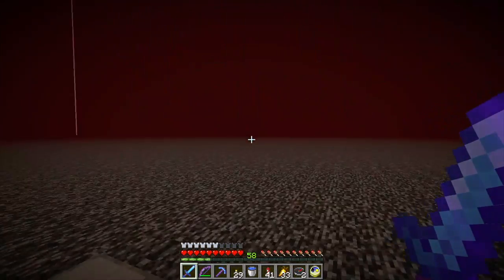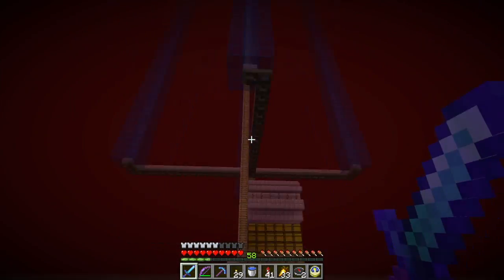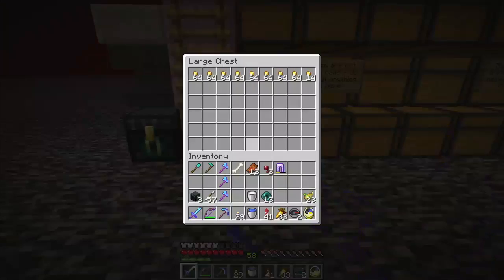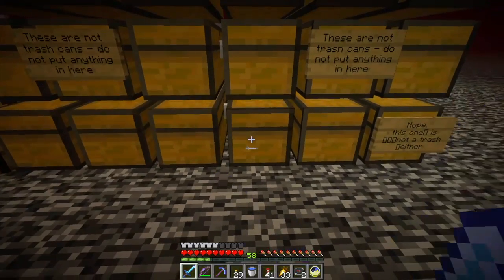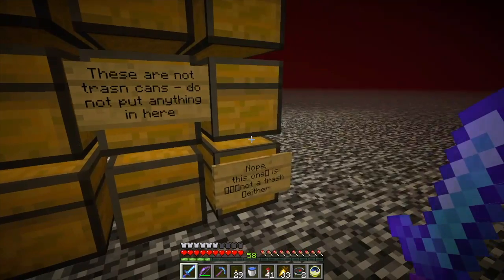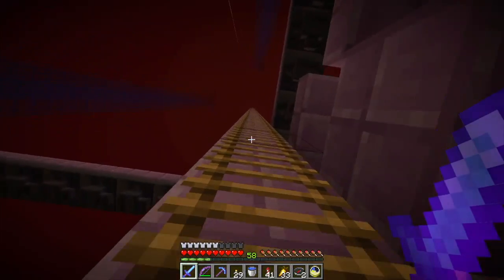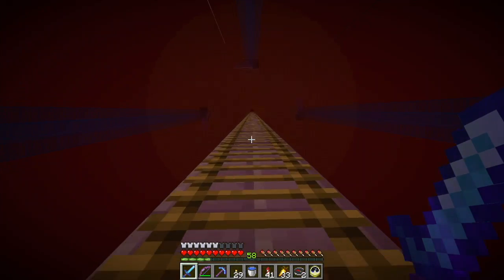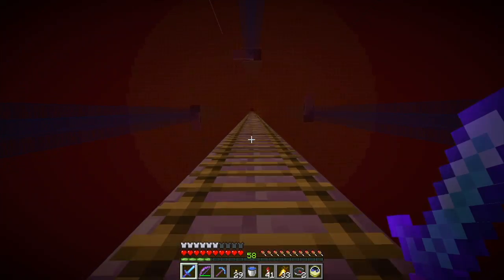It begins in the nether fortress to give you some resistance and strength to fight the stuff in the wither fortress and the nether fortress. This is the item sorter for the gold farm. Climb all the way up and get to see the gold farm in action.